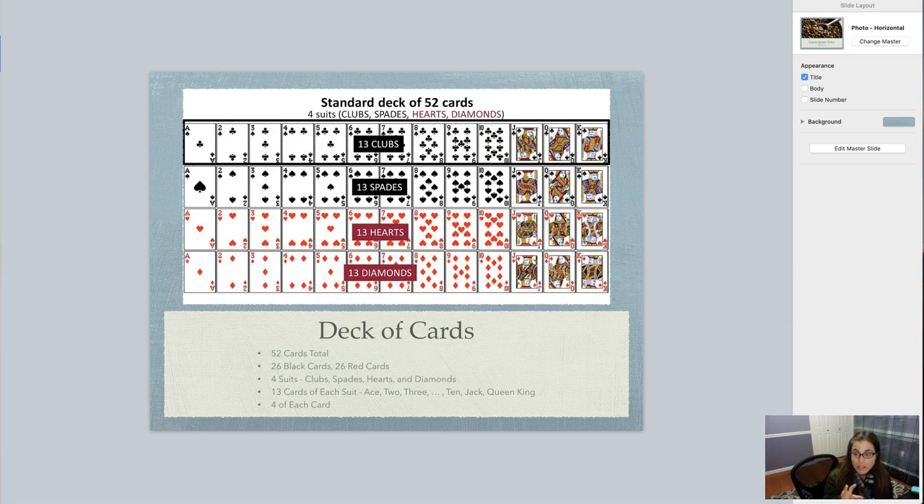In a standard deck of cards, you have 52 cards total. So if you were to actually count how many cards were in here, it should total out to 52. One way to split up a deck of cards is by color. There are 26 black cards and 26 red cards, so it's an even 50-50 split if you want to split the deck up by color.